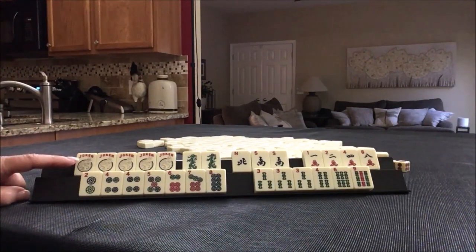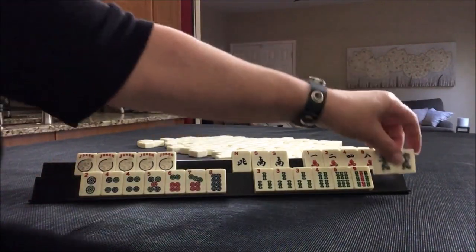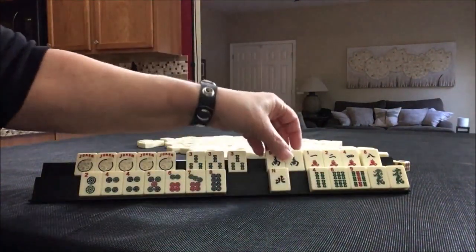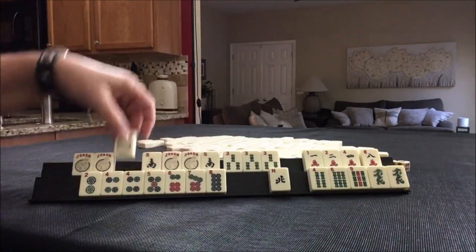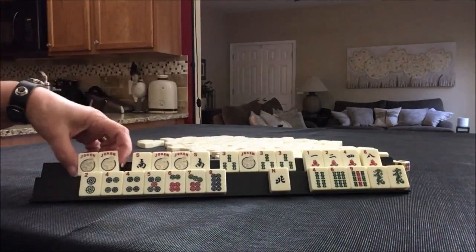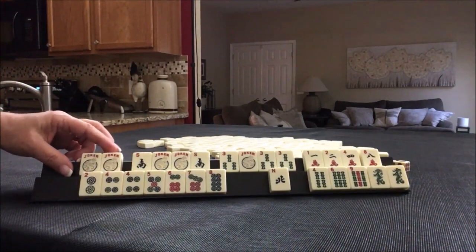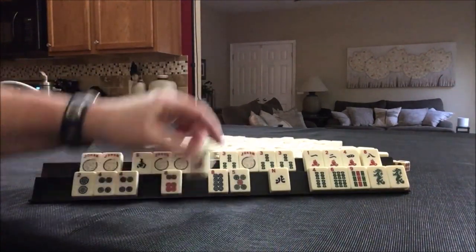I think I would force a quint, even though we have a gap, no flowers, but we can use jokers. Ready to quint. All we need is a flower and we would even be ready to kong a flower. Down here, I think I would play a 2-4-6-8 hand.